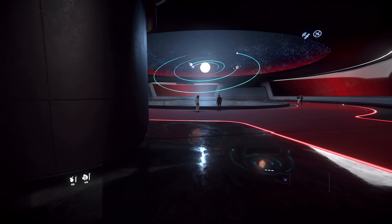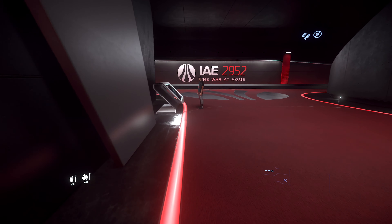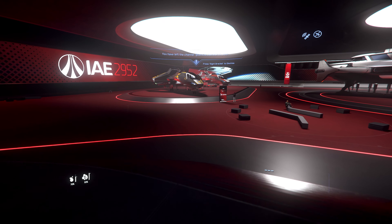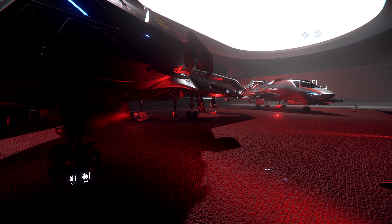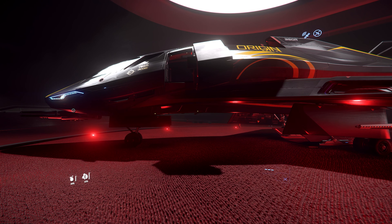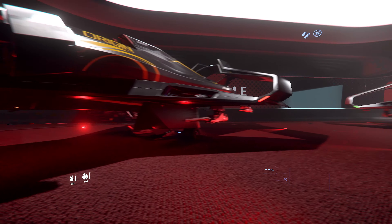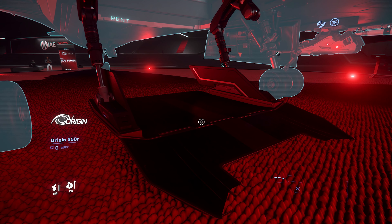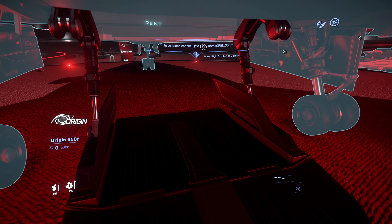Gehen wir zu den viel interessanteren Schiffen von Origin. Ich bin generell kein allzu großer Origin-Fan, aber ich mag die 600 und die 890 Jump. Die 300er Reihe geht auch. Die 300er Reihe ist schon wesentlich spannender. Wir haben hier erstmal die Racing-Version – die 350R. Da haben wir vorne eine große Kanone, Size 3, und nochmal Size 3 an den Flügeln jeweils. Also quasi dreimal Size 3 – das ist schon ziemlich nett. Kann man auf Size 2 gimbalen. Ist quasi genau gleich bewaffnet wie eine Gladius. Wir haben ebenfalls bei allen einen Frachtraum. Der Racer hat immerhin 4 SCU, die er tragen kann – zwei Kisten nebeneinander und mal zwei oben drauf.